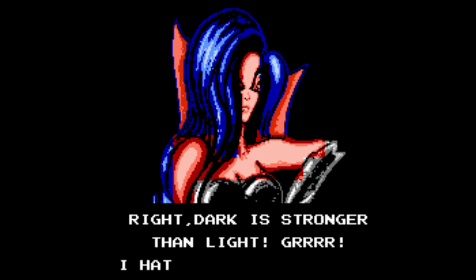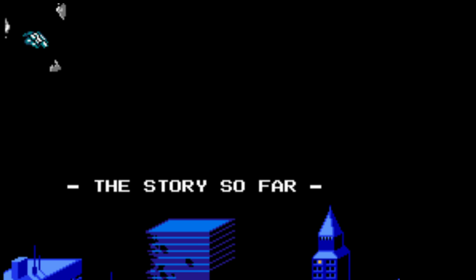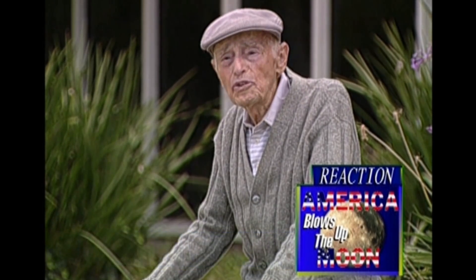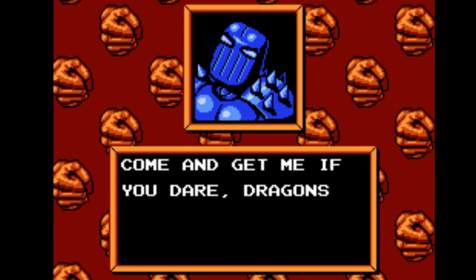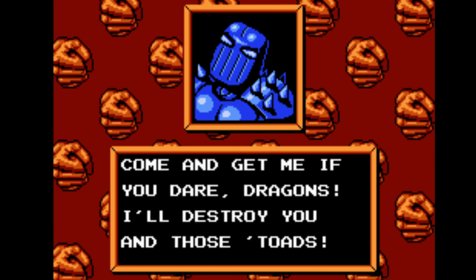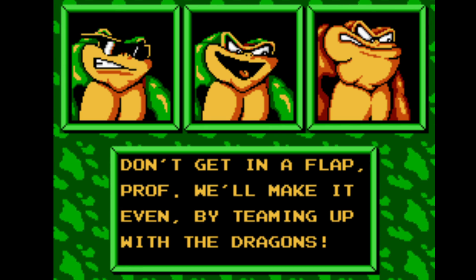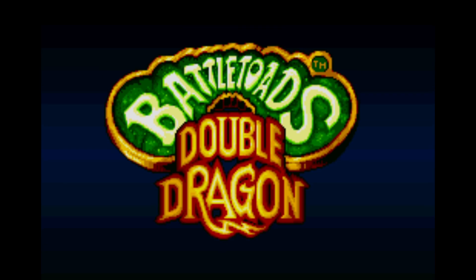The story picks up shortly after the events of the first Battletoads game. Using her gargantuan rat chip, the Dark Queen literally blows up the moon. It's clear that the Queen is looking for a rematch, but this time she's joined forces with the Shadow Boss from Double Dragon. To even the odds, the Battletoads team up with the Lee brothers, Bimmy and Jimmy. Together, they become the ultimate team.